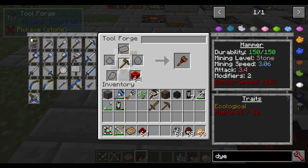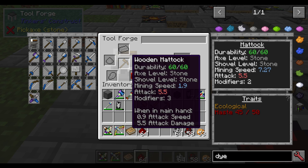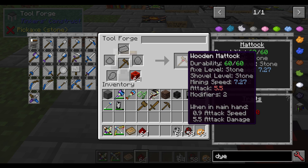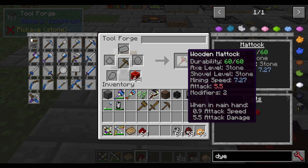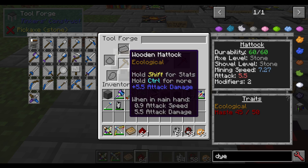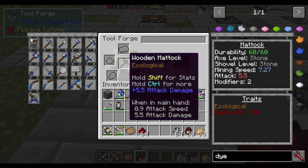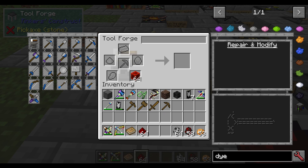For something like a matic — which has just two heads and a tool handle — it has a mining speed of 1.9 and attack speed of 0.9. After adding redstone, mining speed increases to 7.27 while attack speed stays at 0.9, since it's still considered a tool. You can keep adding more up to a maximum of five levels, increasing speed as needed. It also works for ranged weaponry as well.